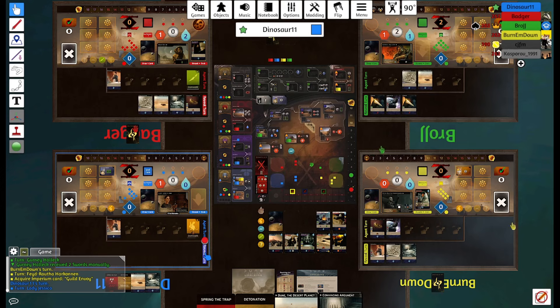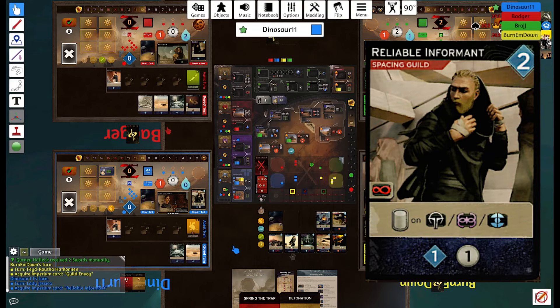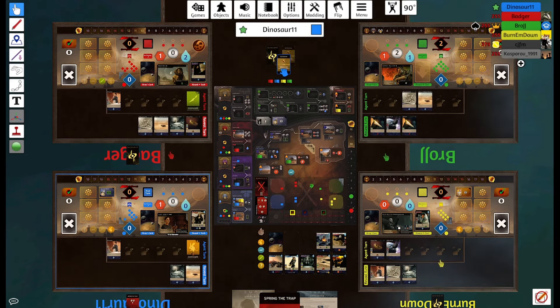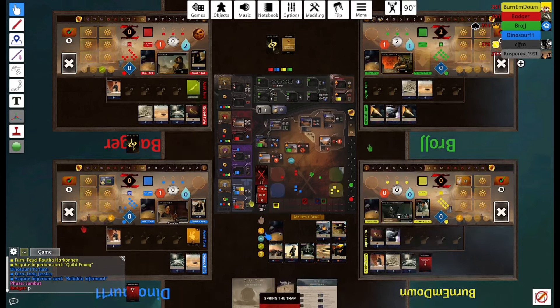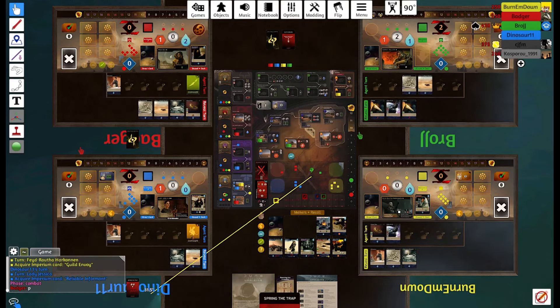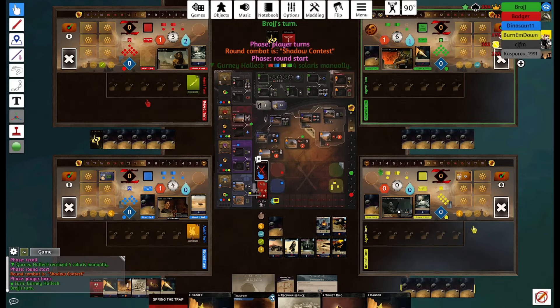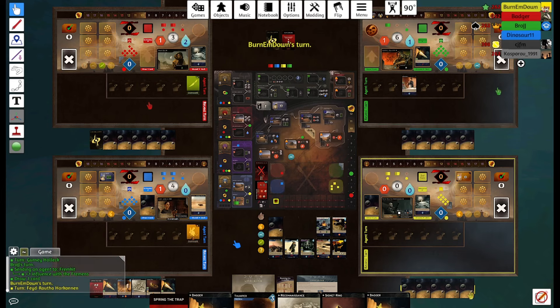We pick up Reliable Informant — spacing guild access and spies on the other faction spaces if we get it. I decide to play my Detonation because playing for 4 Solari is better than playing for 3 Solari. 4 Solari puts me up at the mark to just go Spice Refinery, get 2 Solari, and have 6 Solari for Swordmaster if I see another player get it before me. Next round we have the Bene Gesserit combat — not one of the favorites, but obviously if Gurney can get worms in he's not gonna deny it.